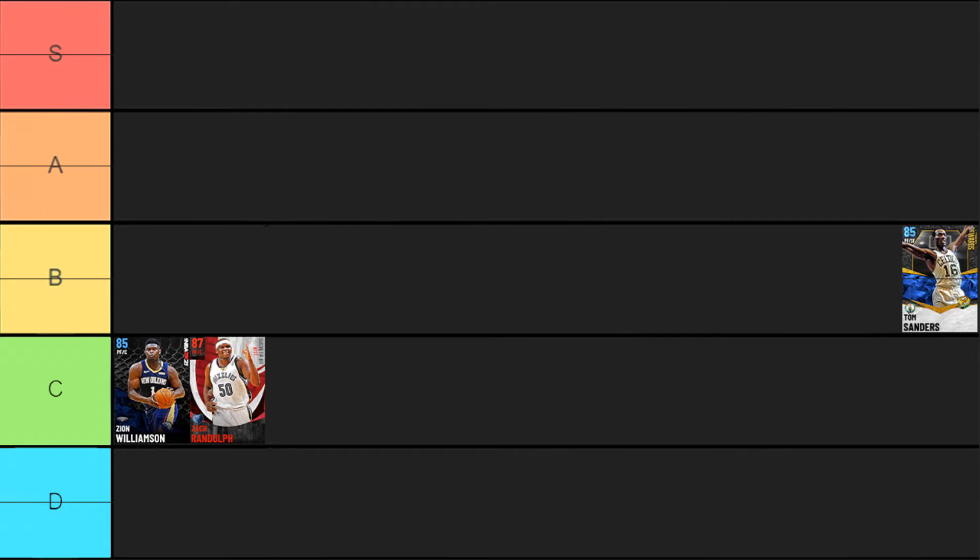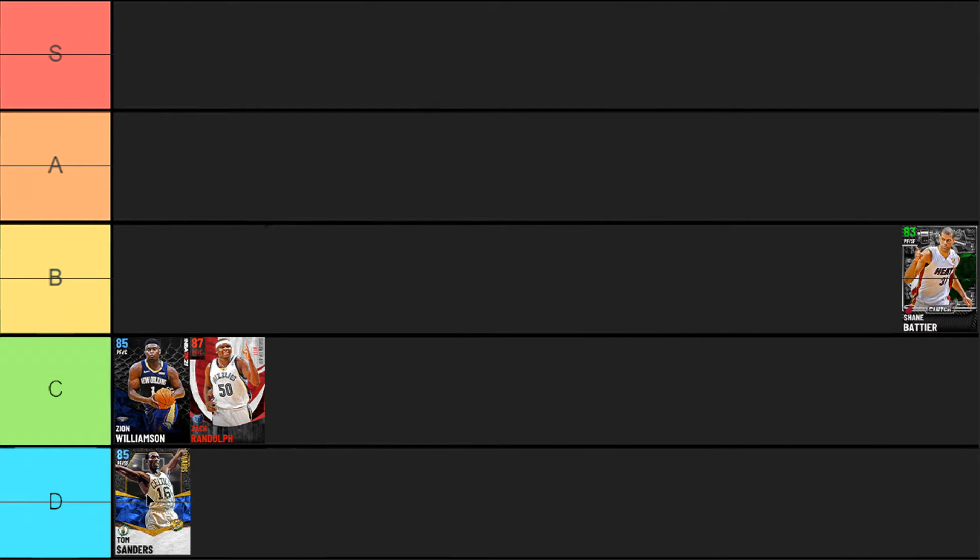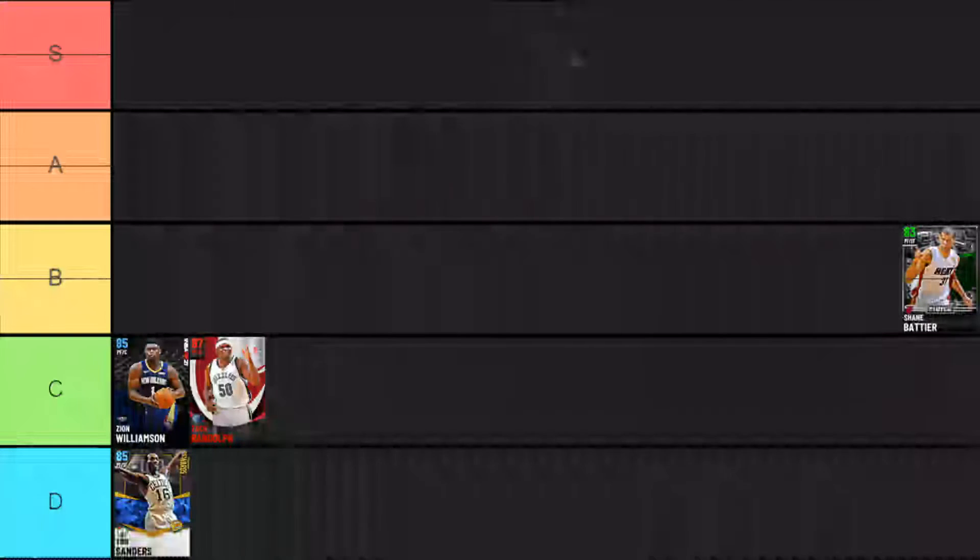Next up we got Tom Sanders, probably one of the more unique cards in the game right now. He's a six-foot-six power forward/small forward with a 73 offensive overall but an 89 defensive overall, so he's an insane defender with silver clamps. But his highest offensive stat is an 82 driving dunk, everything else is like 60 or below on offense, which is absolutely horrible. Even when it comes to defense he doesn't have good tendencies and has a horrible release. Hopefully we get a better version of Tom Sanders later in the year, but right now he's got to get down into D tier.